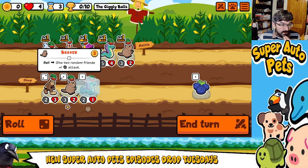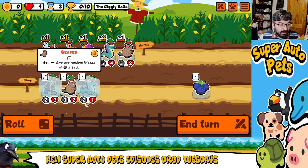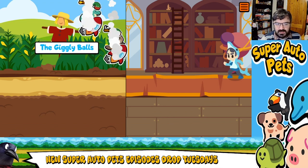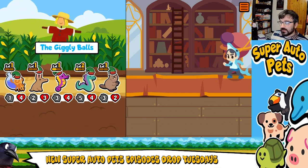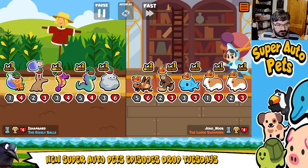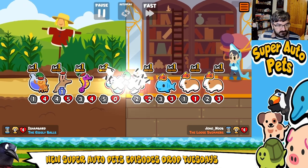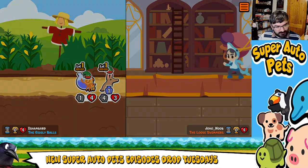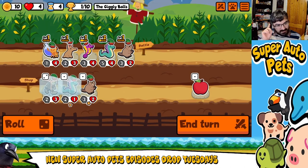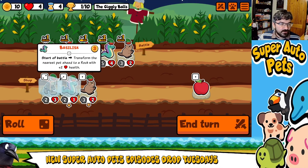I would probably want to bring Bigfoot in — I'd almost want Bigfoot over Beaver, just because having three rolls is just super useful anyway. I told you, I told you Aardvark would work, because people could be using cricket. That's a big brain strat right there.